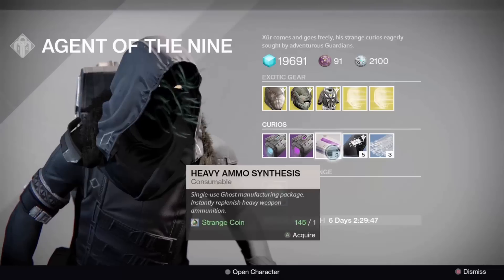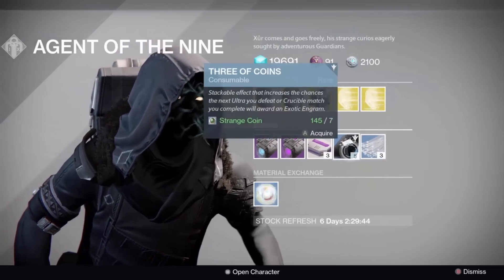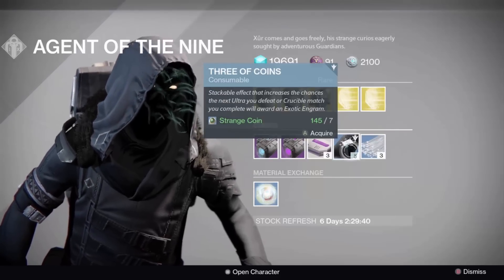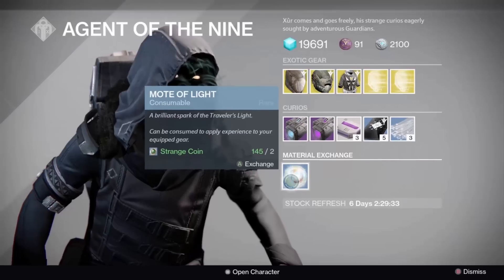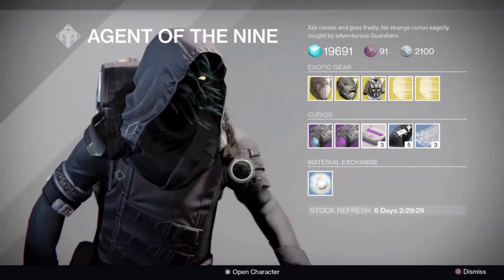While you're at it, you can get some shaders, ships, and emblems — maybe a good god roll weapon. Three of Coins of course, if you're trying to finish collecting your exotic armors. Glass Needles of course, and you can always change two Strange Coins for one Mote of Light — not recommended, but yeah.